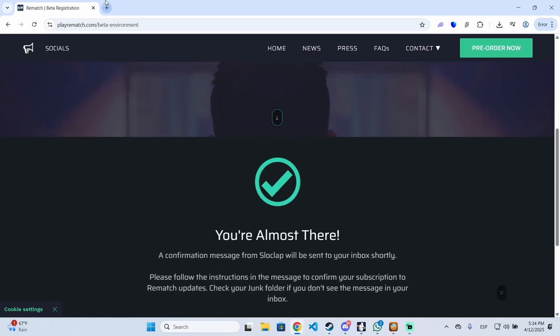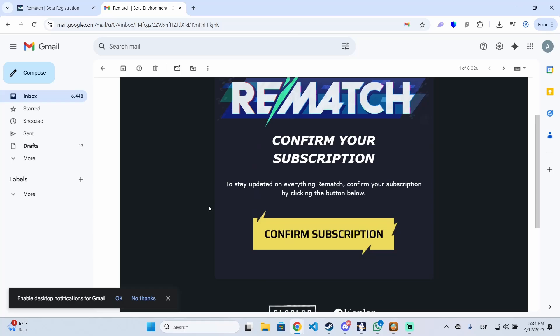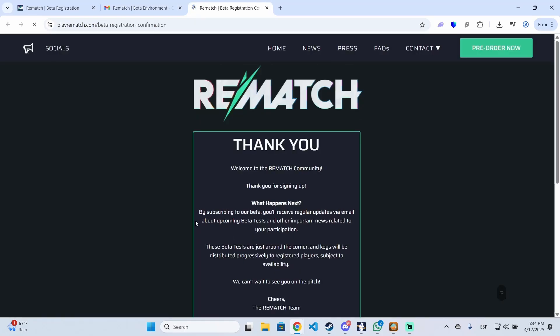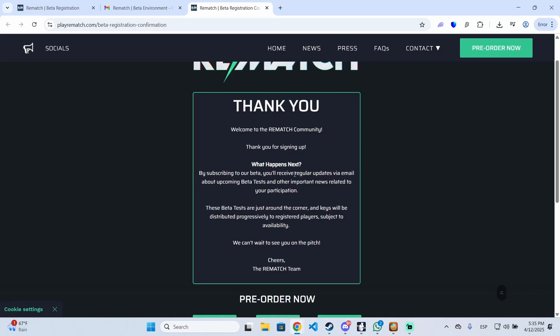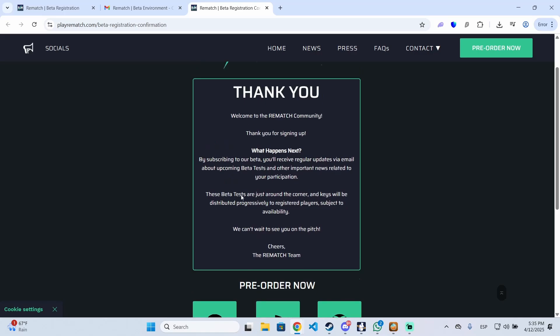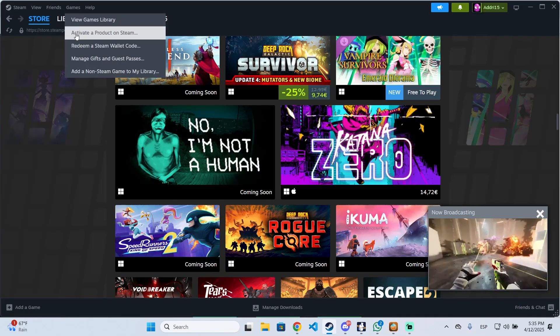Accept and subscribe, then complete a quick captcha — that's all there is to the sign-up process. You will now see a confirmation link in your email where you need to confirm the subscription to the Rematch newsletter. Click the big button there, and you'll see a confirmation window showing you have successfully signed up for the next beta. You will receive regular updates via email and also get keys distributed through email.